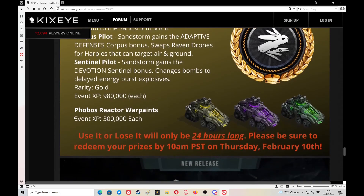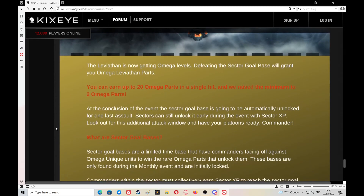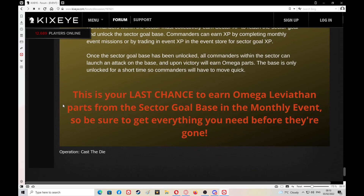Rarity gold, event XP nearly a million each. Phobias, Reactor war paints — just the bog standard yellow, green, purple, and blue, and they'll only be available 24 hours. Sector goal: I haven't seen anything about Sandstorm or Leviathan tech here. Leviathan is getting some mega levels — we've had that for the last three or four events. The sector goal base grants you mega Leviathan parts, up to 20. There's no tech for the Leviathan this time — that's strange.